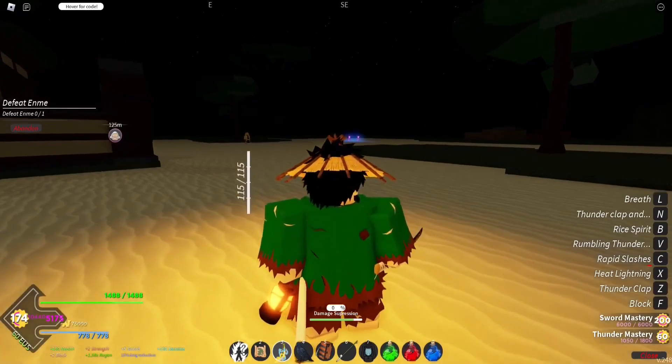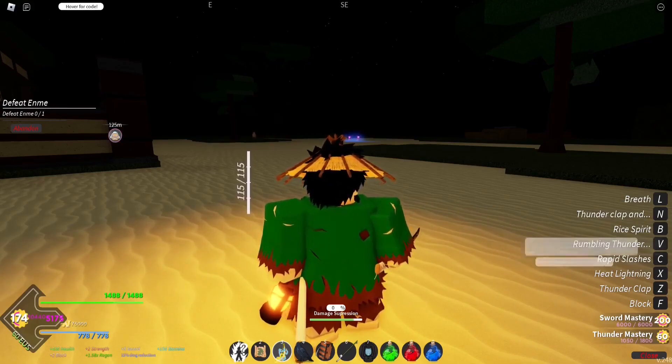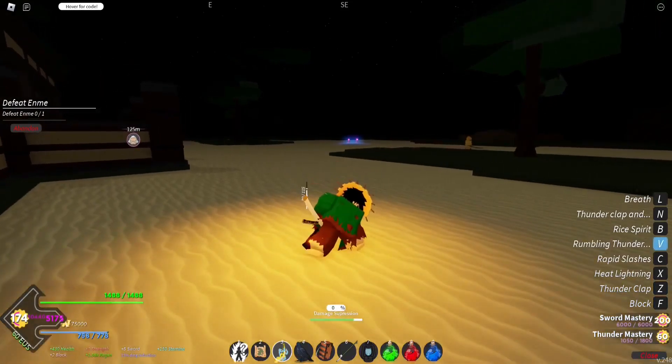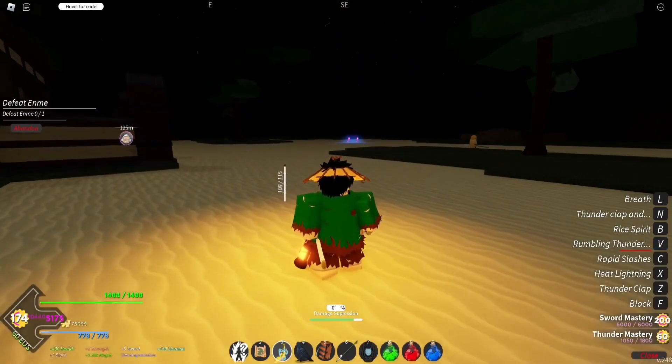Thunderclap and Flash: unsheathes the katana, dashes forward, and lands at blinding speed to damage their opponent. Heat Lightning: the user unleashes a long-range sword slash made of lightning. Rabbit Slash: swiftly pulls the katana, performs a furious sword slash attack. Rumbling Thunder: the user does a teleportation zigzag pattern dashing past the opponent and back — the second dash leads into the air, then does a devastating thunderstruck through their body with a ground slam knocking the opponent down. Or it's kind of just a projectile forward and then a slam.